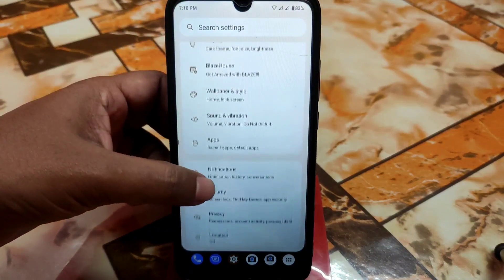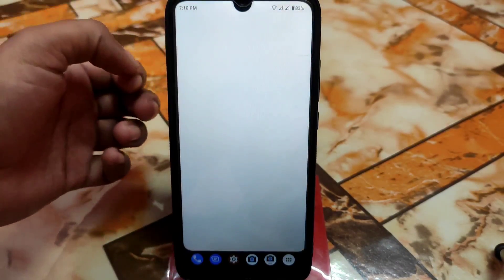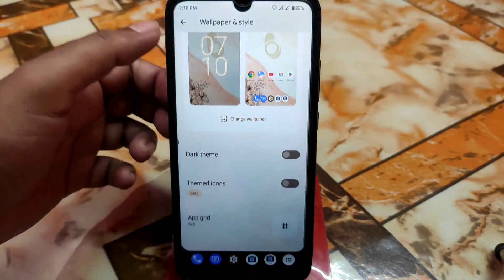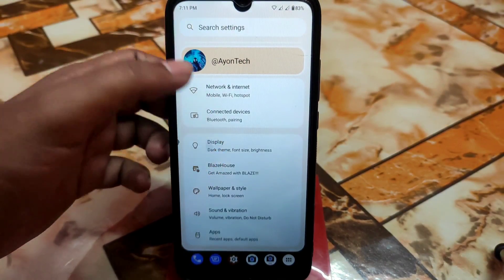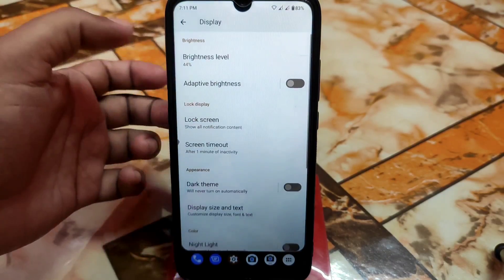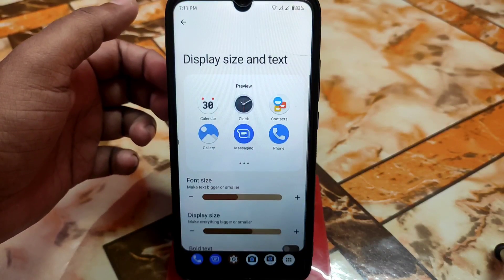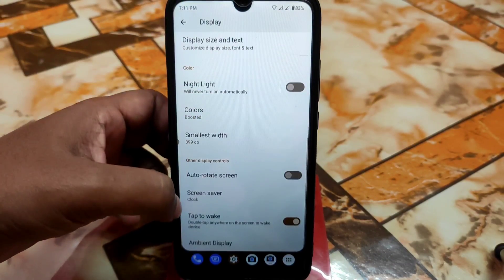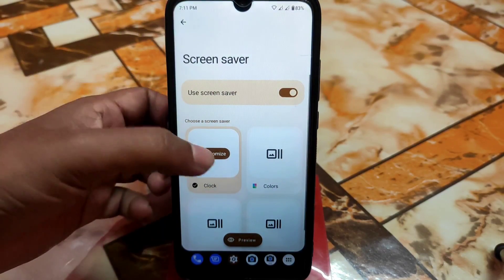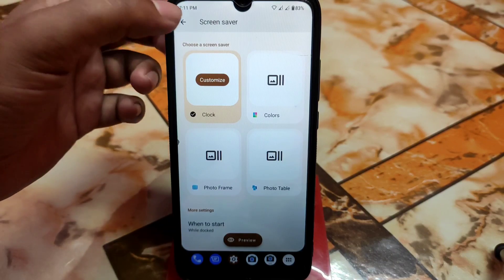We have sound and vibration with the usual regular customization. Here we have wallpaper and style, and themed icons upgrade as well, but we don't have extra wallpapers. Then we have display settings — adaptive brightness and other things — plus display size with the new look from Android 13. Screen saver also has the new Android 13 look, showing when to start and when clocked.